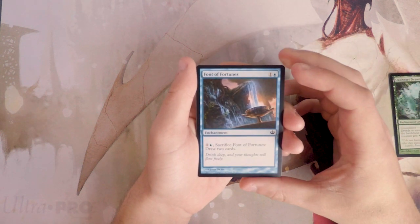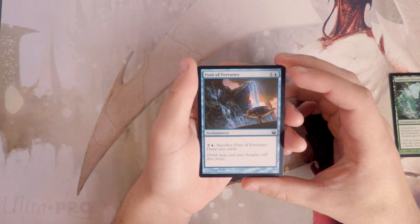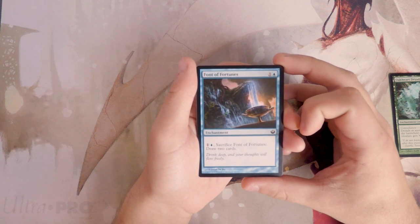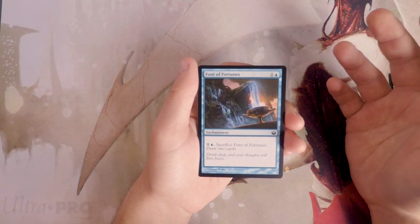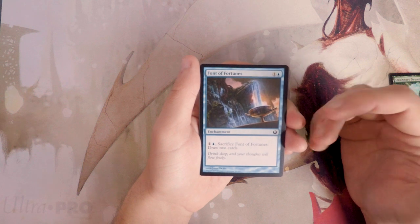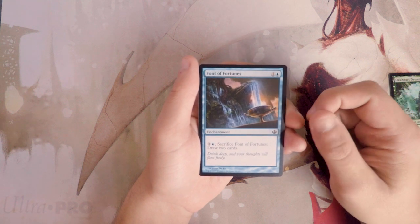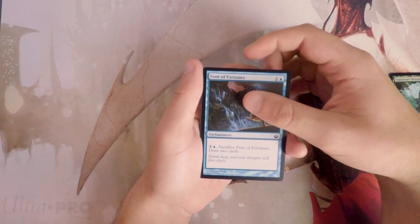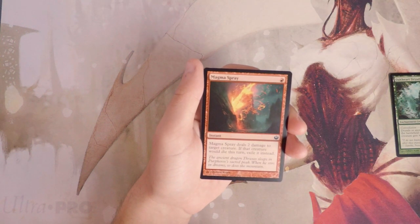Font of Fortunes is part of the same cycle — one and a blue enchantment. You can pay one and a blue, sacrifice it, and draw two cards. It's sort of a one-mana-more Divination but with enchantment synergy. I like this one much better than Font of Return, but it's still not a favorite. I think I would rather have the Dryads.